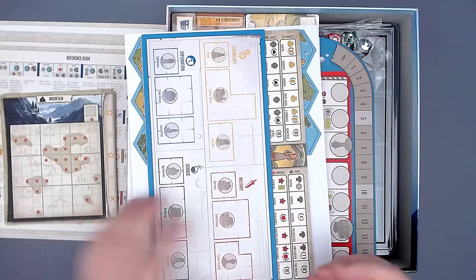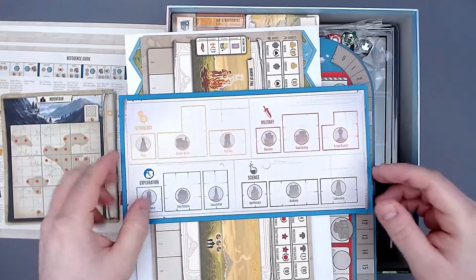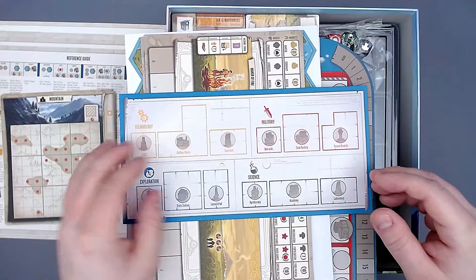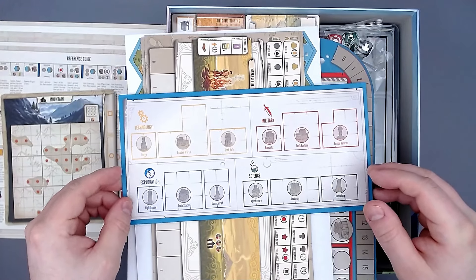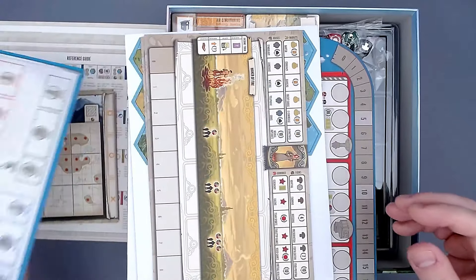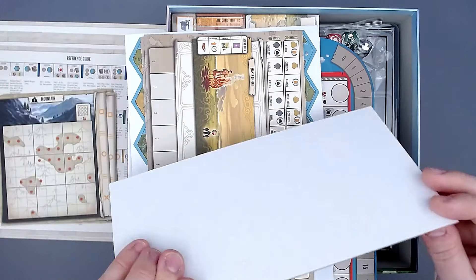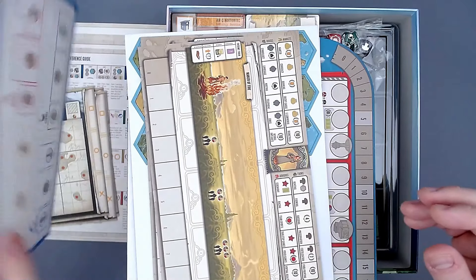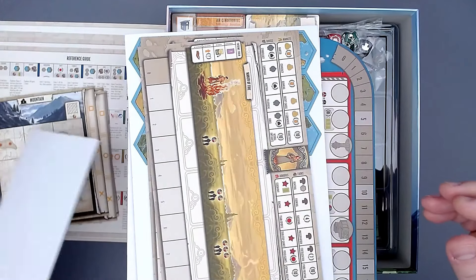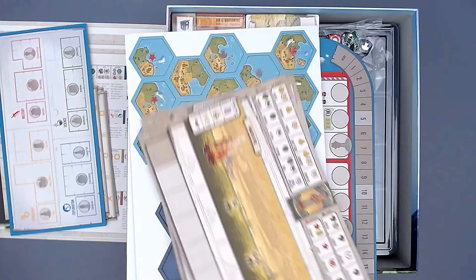Here we have the building board — you put the buildings here at the beginning of the game so you can see which ones are still available. It's also kind of a race for the best buildings. Really thick cardboard, wonderful. There's nothing on the back of this one, which is a bit of a shame compared to the others.